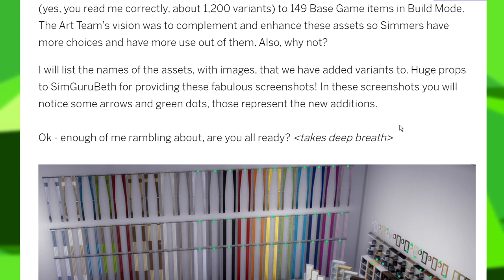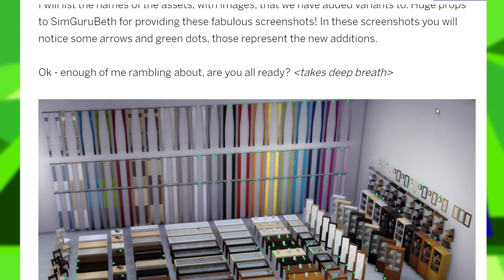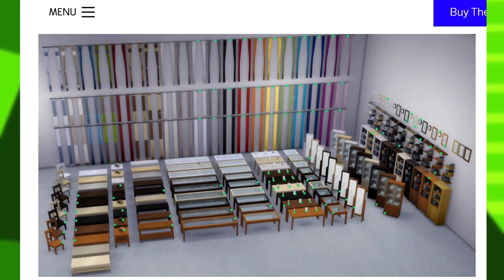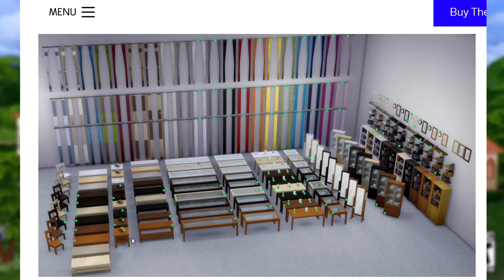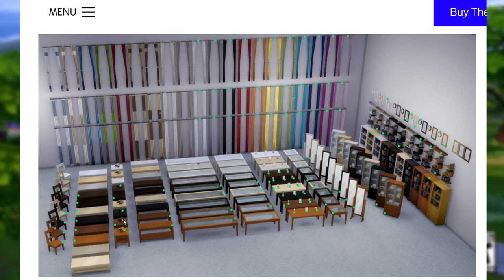The patch notes will list the names of the assets with images showing variants, with arrows and green dots representing the new additions. Looking at the spread of assets shown, you can see they've added some brand new wood tones to the base game coffee tables and chairs, which they really needed. I also believe the end tables and the little honeycomb wine racks have had a bit of a refresh, which is really exciting.